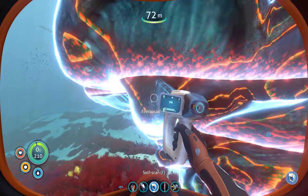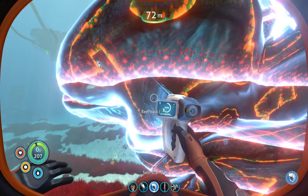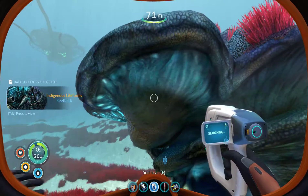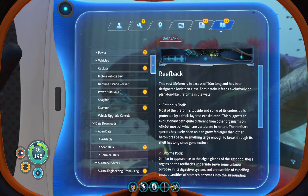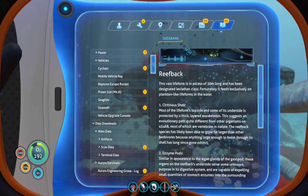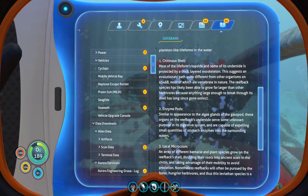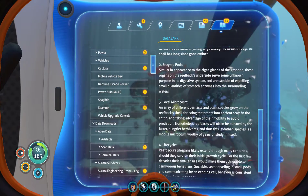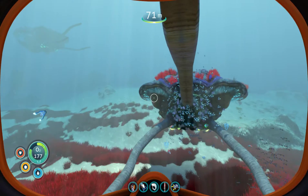It's a reef bag. Luckily it is not so fast. Reef bag — this lifeform is in excess of 30 meters long and has been designed by Wytham class. Fortunately it feeds exclusively on plankton-like lifeforms in the water. Enzyme parts and evolutionary parts quite different from other organisms on 4546B. Life cycle assessment: harbour plants, small fish and metal-rich barnacles.